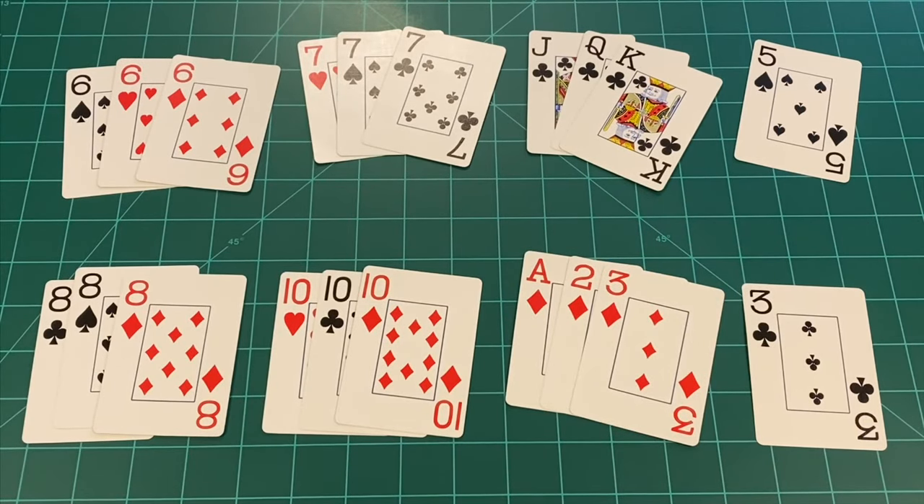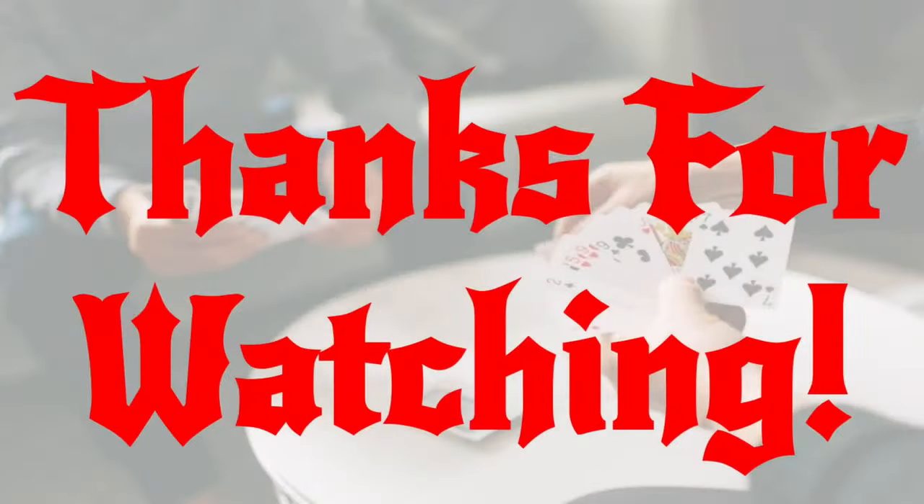It is possible and more desirable for a player to go Gin. If a player goes Gin, they earn 20 points plus the value of their opponent's deadwood. Play continues with the winner of each hand dealing the next round. The game is over once a player reaches 100 or more points. As with all card games, there are many different rules and variants for scoring.